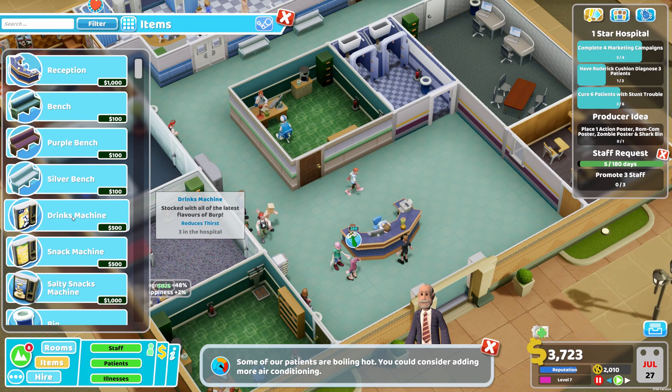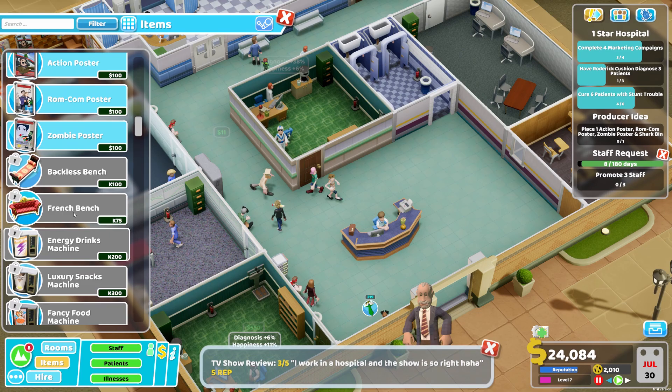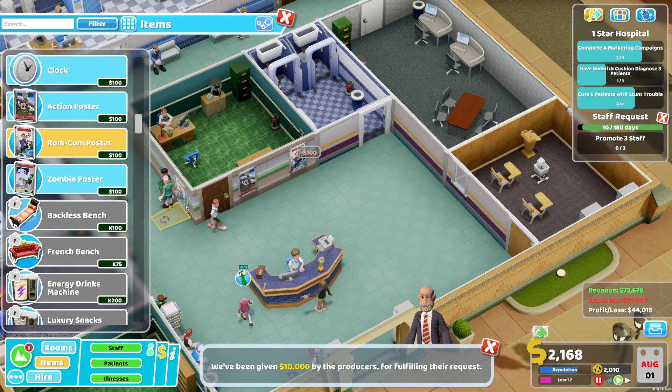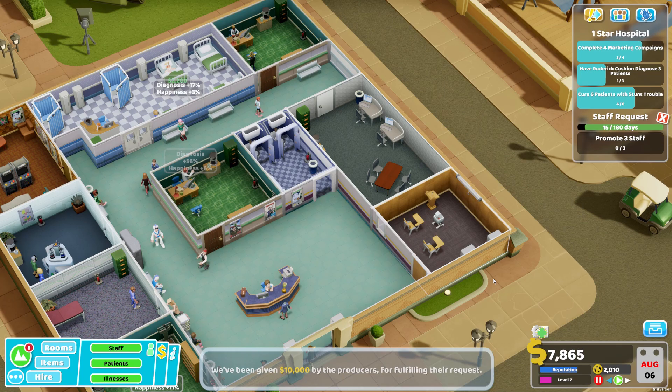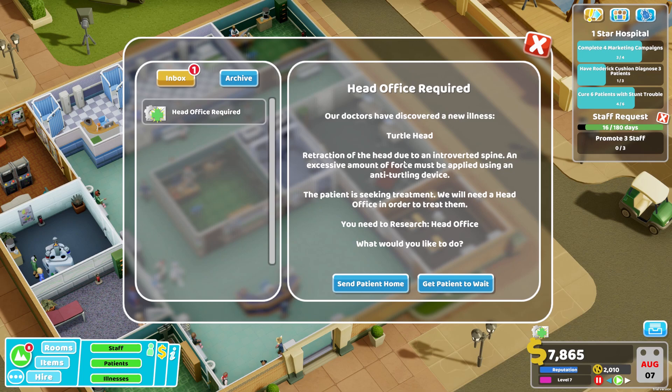We got a new producer idea - we need to add some posters: an action poster, a rom-com, and a zombie. With the first poster it was already done! We even got 10k from the producer for fulfilling their request - we needed that money. Our doctors discovered a new illness - Turtle Head. We need to research head offices but I won't be able to do that right now, so I'm going to send the patient back home.